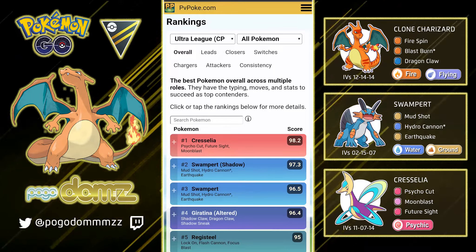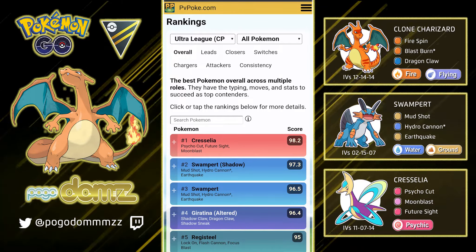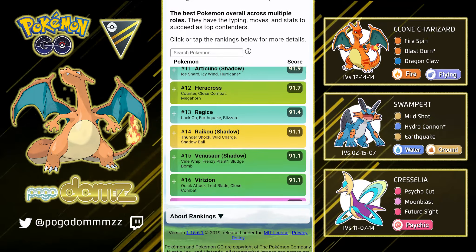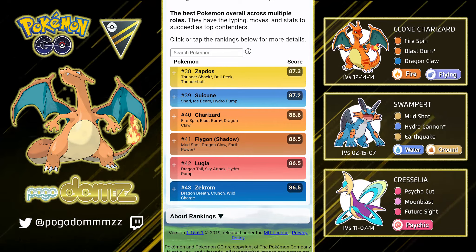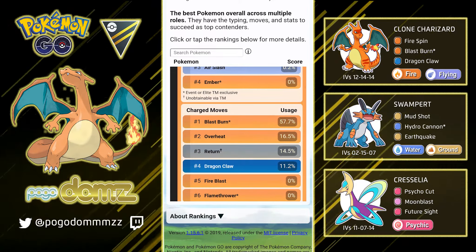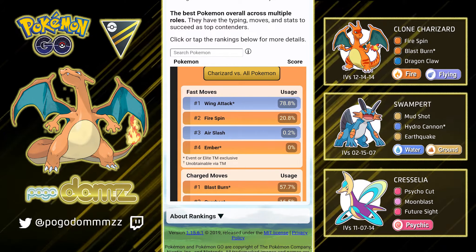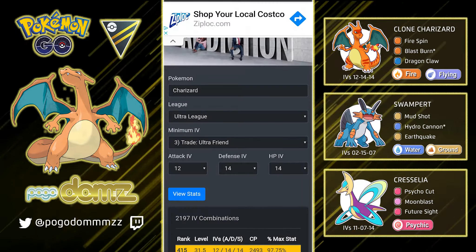In some cases Charizard has been up against a Poliwrath, a Giratina, an Articuno, so we'll see some of those matches today as that lead. Just before I jump into that, we're going into PvPoke just to show you guys that Charizard is not actually ranked very high. He is ranked number 40, which is not too bad. In most cases you would see people use Charizard with Dragon Claw and Blast Burn as its two main moves, and as its Fast Attack, typically Fire Spin, but Wing Attack can be its other option — you'll need an Elite TM or an older Charizard that has Wing Attack.